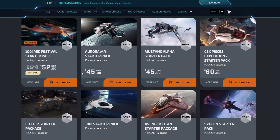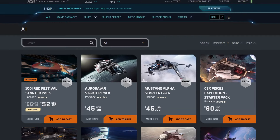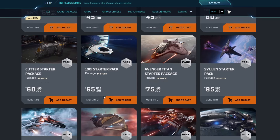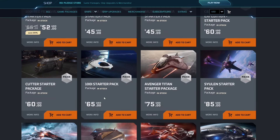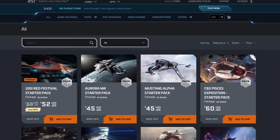Unfortunately the pack I really like — the Nomad — is no more. It was around $60-something, 20% off the $95 price. That one's gone. So if you'd like to save a little money and get a more expensive ship you could upgrade, something like the 100i is an option, and on top of that you'd get the Drake Dragonfly if you use a referral bonus code.